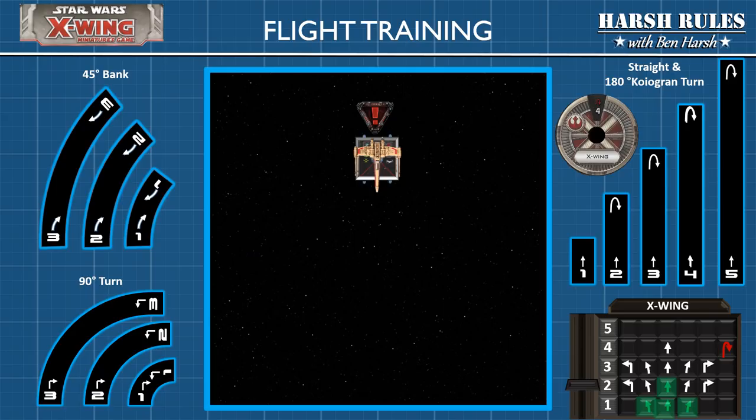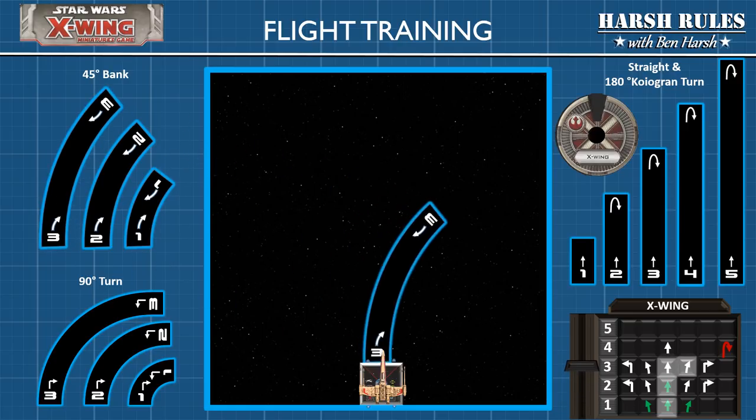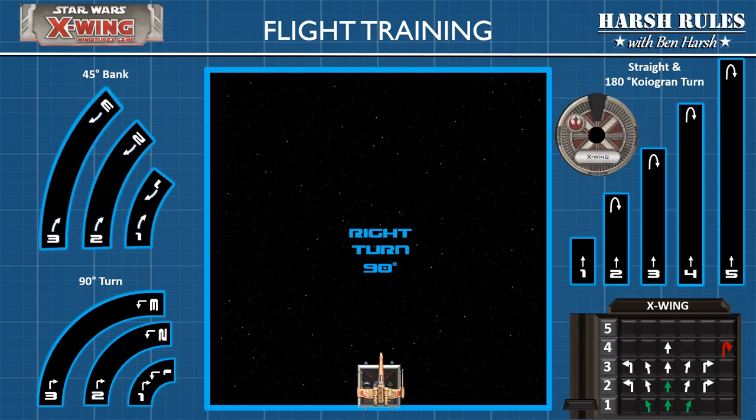Let's look at the other two types of maneuver templates. You can also make 45-degree bank maneuvers, or you can conduct a right turn at 90 degrees.